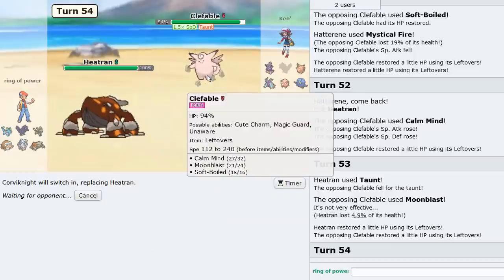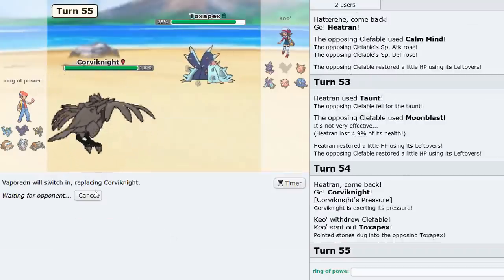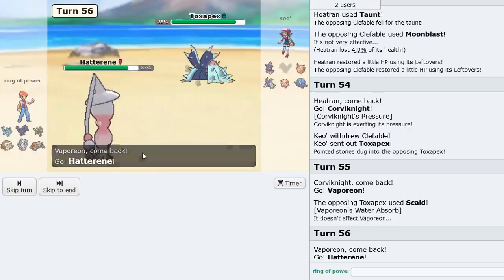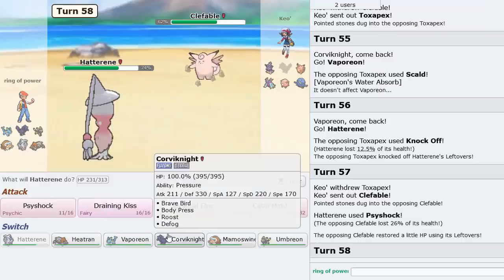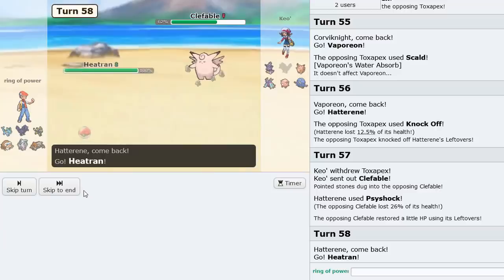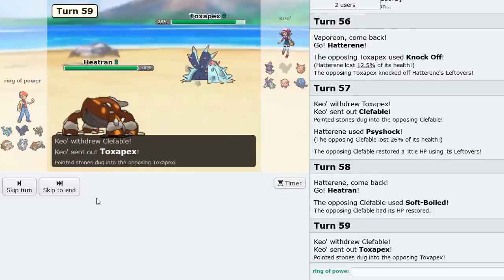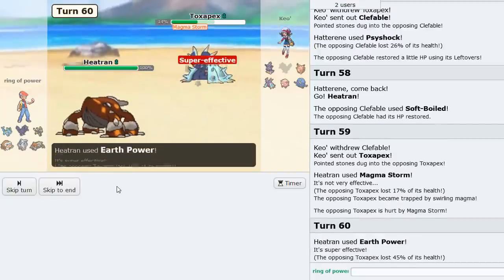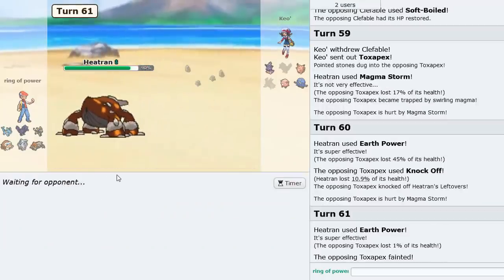Maybe T-Spikes or Knock Off — that's fine. Clef is back. Go Heatran — Magma Storm now. Toxapex is gone. Earth Power here — Knock Off won't help him. Excellent. That thing being gone is amazing. He's got four Pokemon left and I don't even think Clefable can win. Slowking comes out, we go Umbreon. We got rid of Corviknight and Toxapex — two Pokemon that were definitely annoying. I'll Wish up and Foul Play. Look at that damage — it's because he's got Earthquake. Now just Wish up, wishing up Hatterene. Future Sight shouldn't matter much.